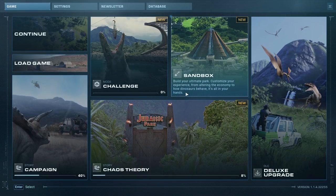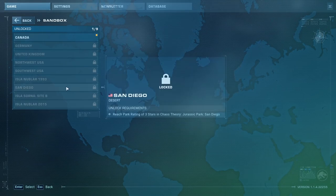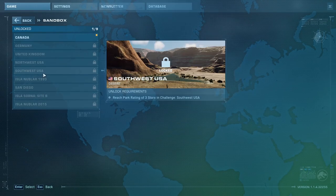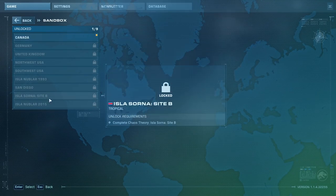Welcome everybody to Jurassic World Evolution 2! Right off the bat, we see that many maps can be unlocked — more than likely by playing through the different challenge scenarios, such as three stars in Challenge for Germany. There are different types of terrain including temperate, taiga, alpine, deserts, and tropical, with locations like Isle Nublar, Site A and B, San Diego, and the '93 map. We'll have to start with Canada for today's purposes.